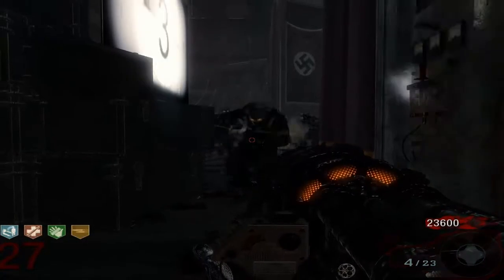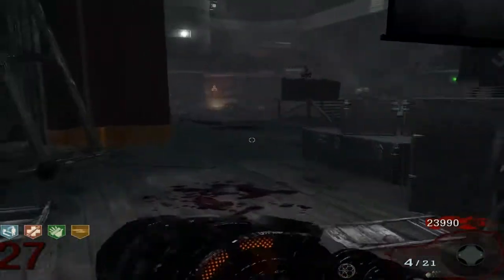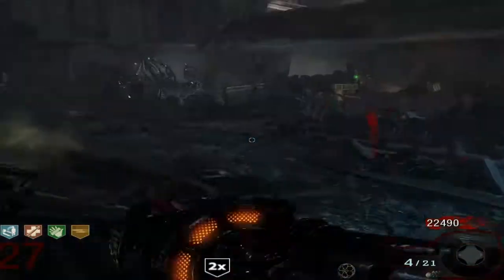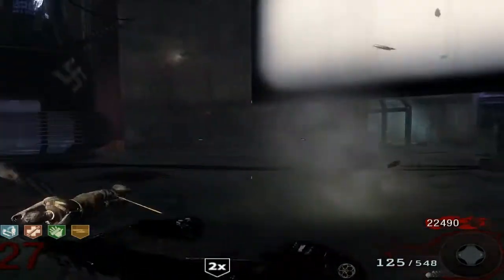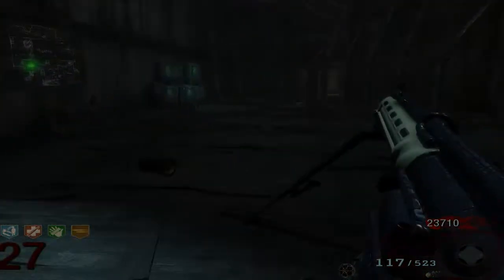Let's get these in. It's a double points — may as well get it. I mean, this map is like the easiest map I think you could ever play, apart from custom zombies. Good thing I haven't gone down right now. Yeah, the turret helps a lot to be honest. See, they run so slow as well.